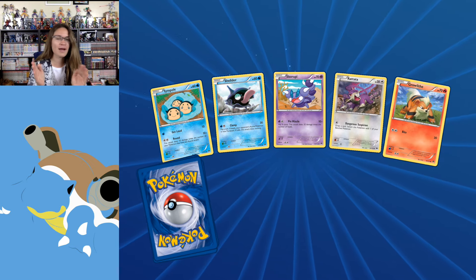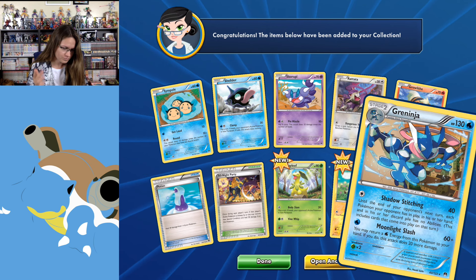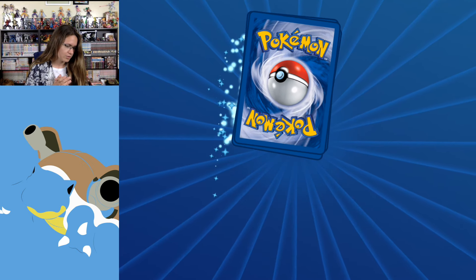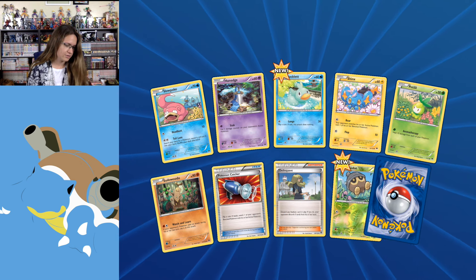The XY base pack didn't really give me much, at least not that I know of. Greninja! We have Blitzle. Awesome! Breakpoint is great. Super great.